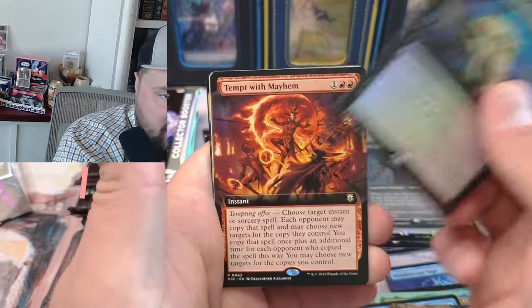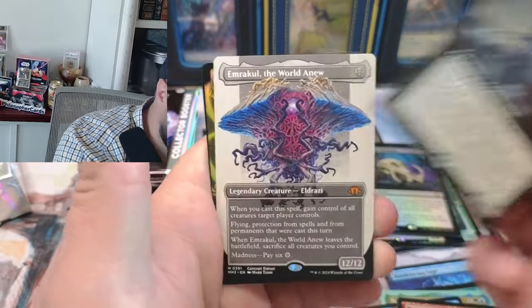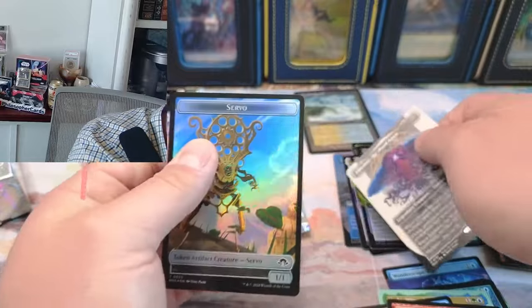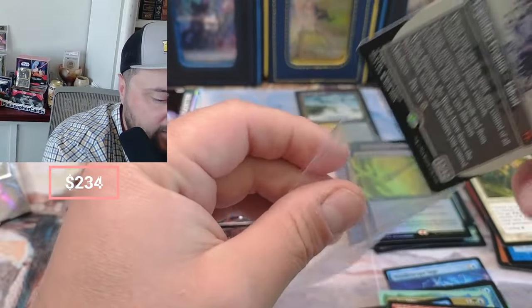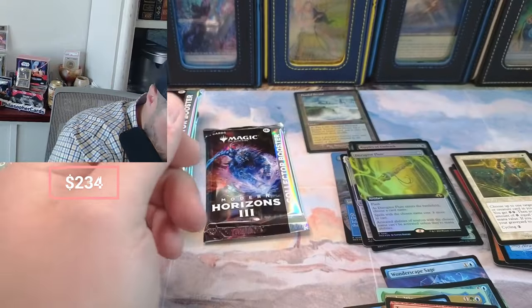Ripples is kind of powerful. We got Tempt, Temple of Mayhem, Grab of Abomination. Boom — Emrakul! Another $50 card. There's no way this box has a serialized card because it's just too good.